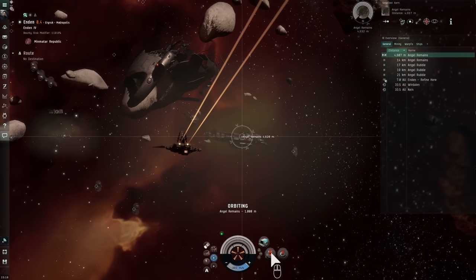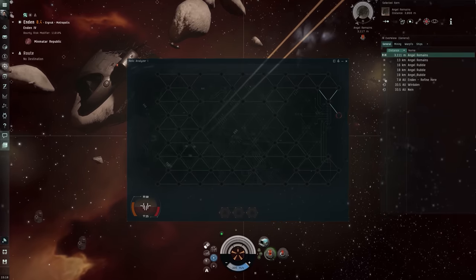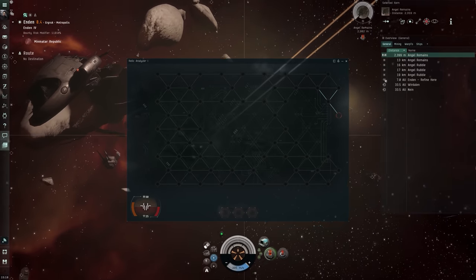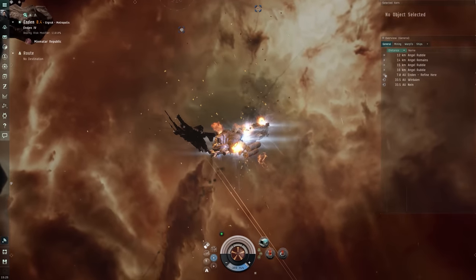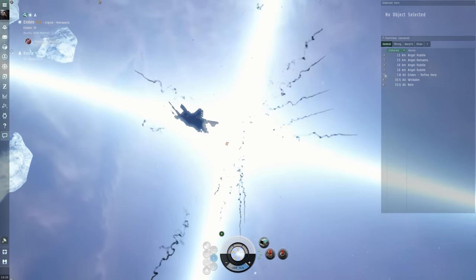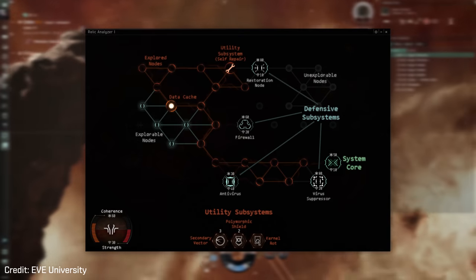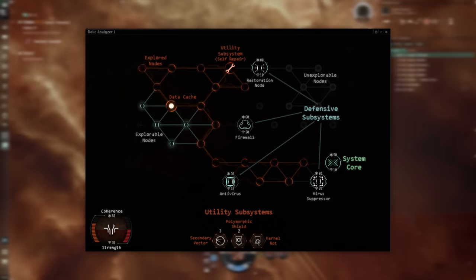When you activate a relic or data analyzer, the hacking screen will open. From here, you need to successfully break the lock in order to open the vault and access the loot within. Note that failing twice will cause the container to explode, taking all of the valuables inside with it. Your goal is to locate and destroy the system core, which is hidden somewhere in the network.